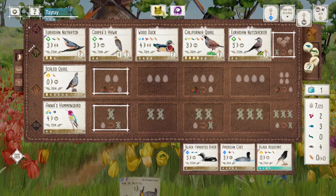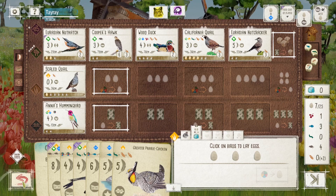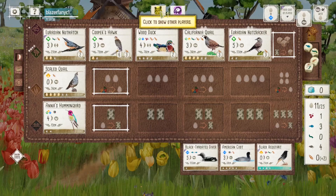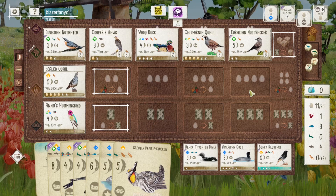Because I'm generating most of my forest points from caching, I don't have that worry — except for the California Quill, of course. I'm doing a little calculation here to make sure I win the third end-of-round goal by laying eggs. When I lay eggs, I get four eggs, so that's four points, and winning the end-of-round goal is another three points, so that nets me at least seven points.